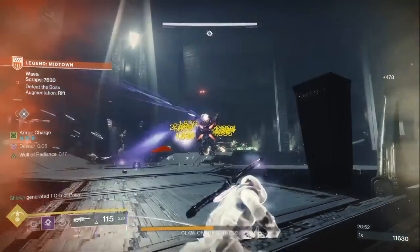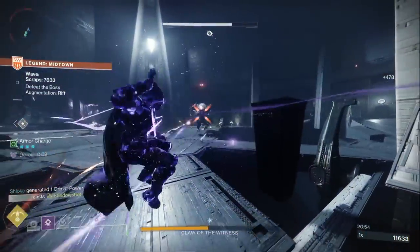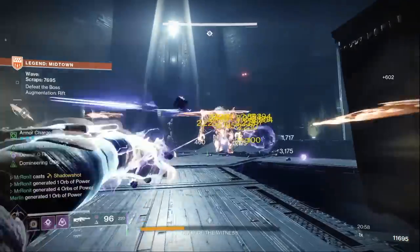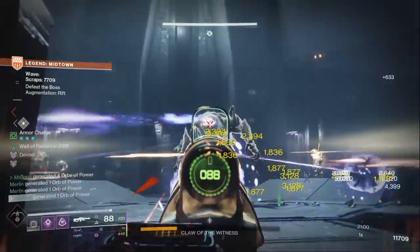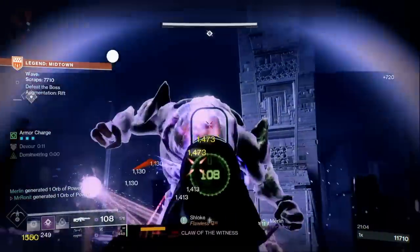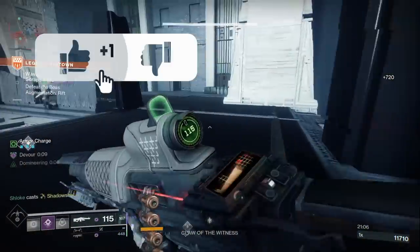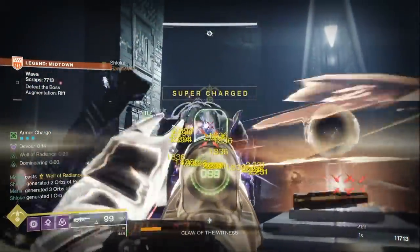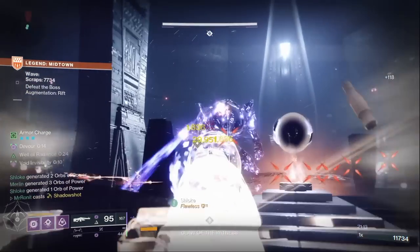So there you have it — my Wave Splitter Orpheus Rig build that absolutely wrecks the new onslaught horde mode. Forget Gyrfalcons and run Orpheus Rig instead — your entire team will love you. If you enjoyed what I talked about today, remember to smash the like button and subscribe to the channel for more build videos as we get closer to Final Shape. I'm Mr. Ronit and that's it for today, peace out guys.